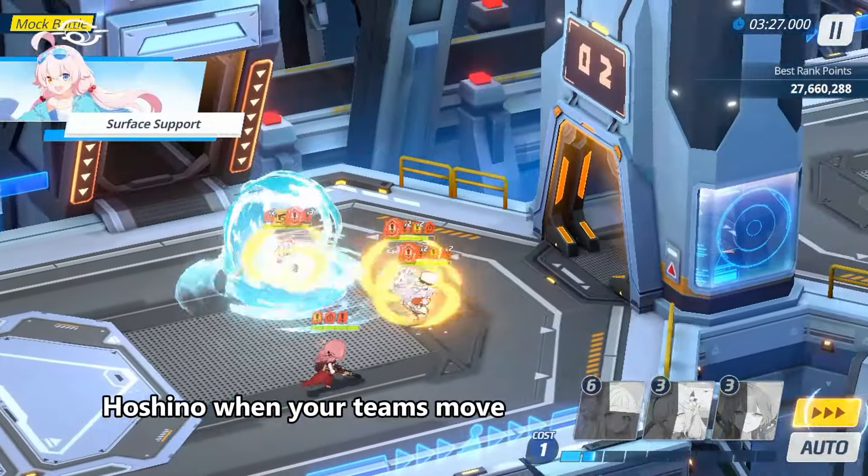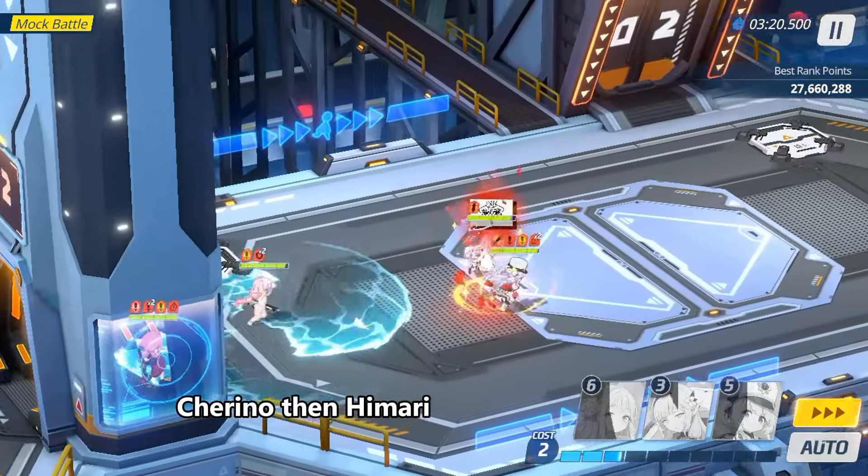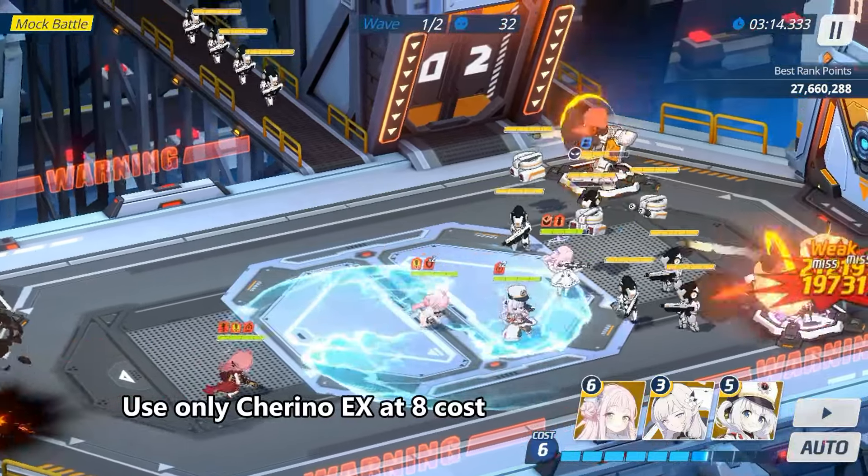Hoshino when your teams move. If you want an easy clear, Shirino then Himari. If you want maximum damage, use only Shirino X at 8 cost.